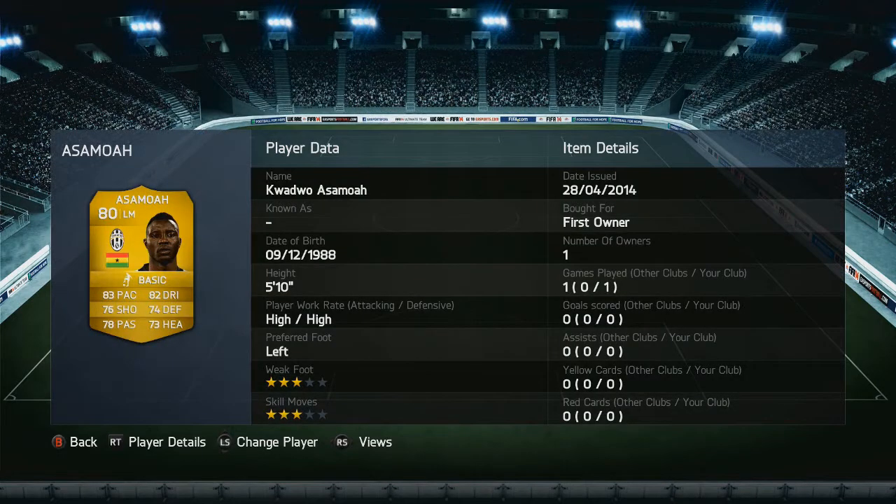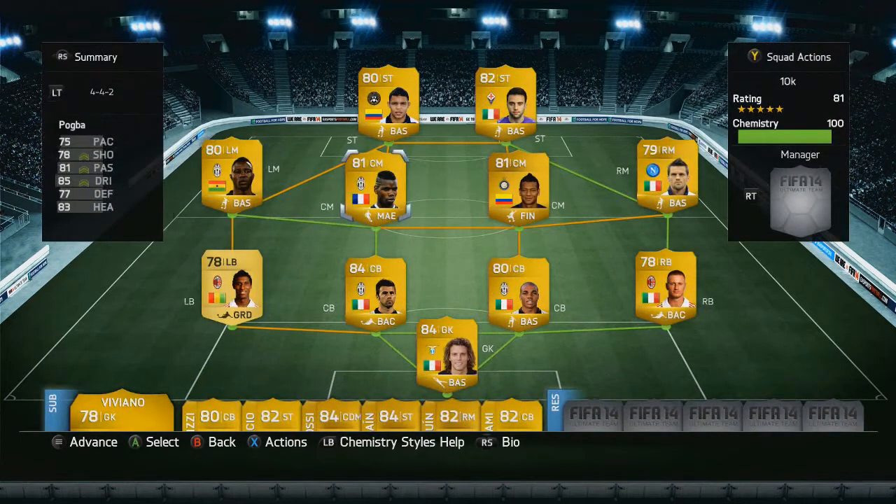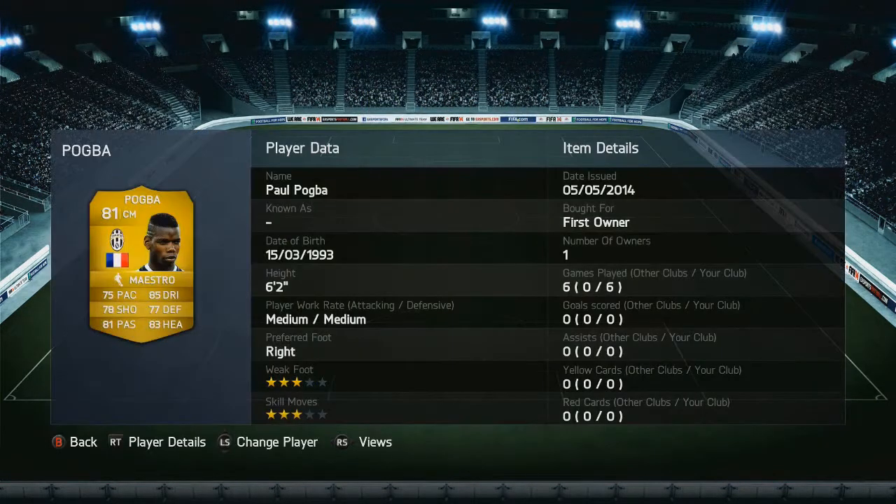For left mid we have Asamoah — a very rounded player. All his stats are above 70 and he's worth about 700 coins. We're taking full advantage of the market crash because of TOTY as well, so in this 10k team he's amazing and can be a match winner.